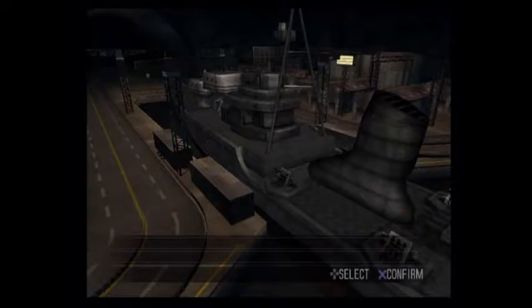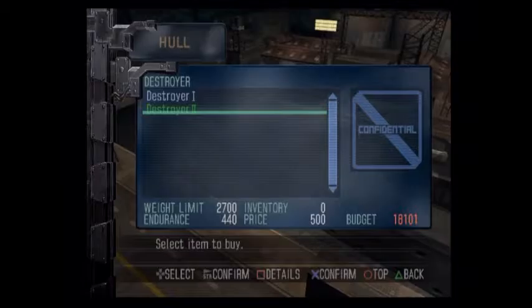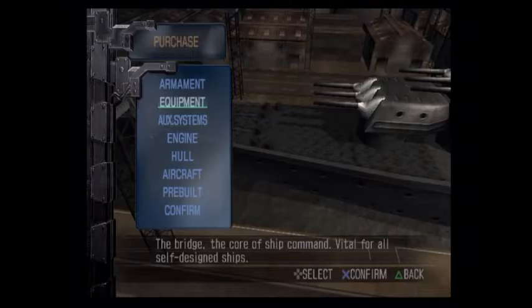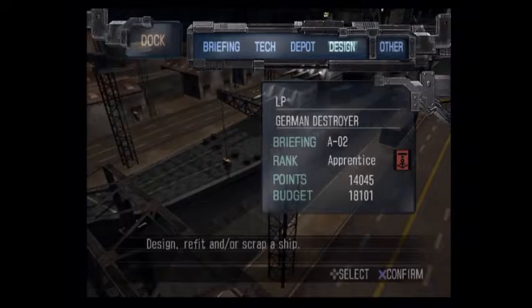When you go to design a ship there are some basic necessities, most of them obvious, but some you might not think about. Most obvious is the hull. I'm going to buy a copy of my new destroyer hull - destroyer two is the new one. It's kind of like a cart system: you add things to your cart and then pay for it all at once.